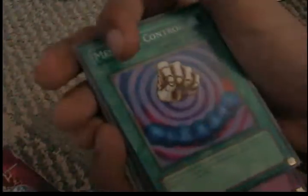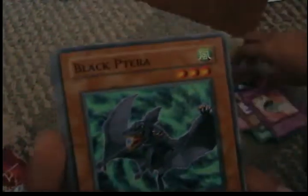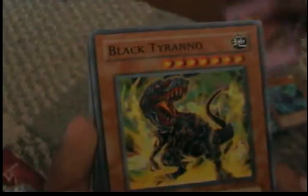Cabezidus — gotta make that Dino Rabbit. MST, another Hydro Get On, a Mesmeric Control, Malfunction, Hyper Hammerhead, Magical Arm Shields, Black Parita, Volcanic Eruption, Black Tyranno, Ryoko, another Hyper Hammerhead, Sub-X Blessing, Mad Sword Beast, Fossil Excavation, Lightning Vortex, Saber Saurus, another Magical Mallet, Seismic Shock Wave, Miracle Jurassic Egg, Big Evolution Pill, Dark Diceratops, and another Gilosaurus.